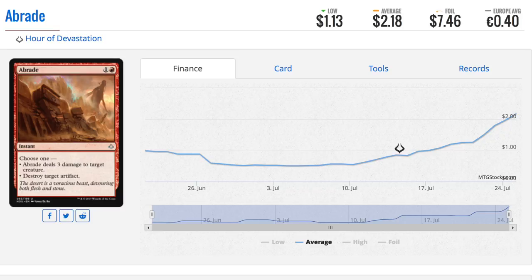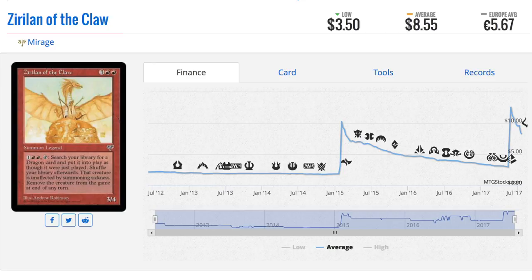Next we'll talk about an uncommon — Abrade. Instant speed is what makes it special. One and a red, choose one: deal three damage to target creature, or destroy target artifact. This card is very, very good against any vehicle-based deck currently in Kaladesh. I don't see this getting cheaper, especially assuming the next set has pirate ships as vehicles, which makes a lot of sense given Magic's history of pirate ships.